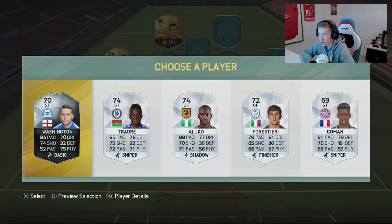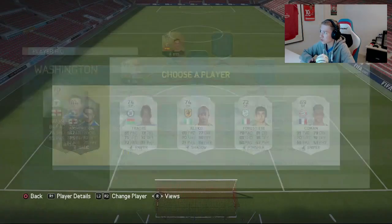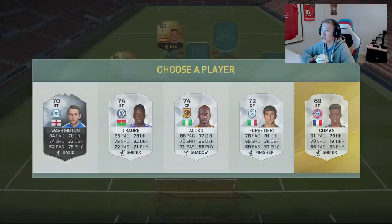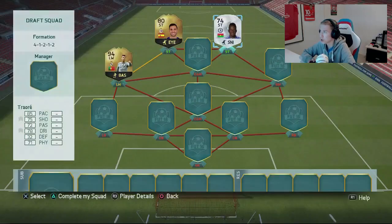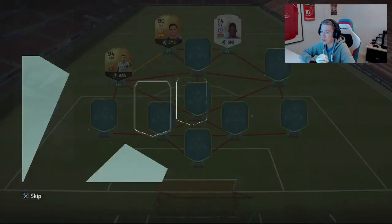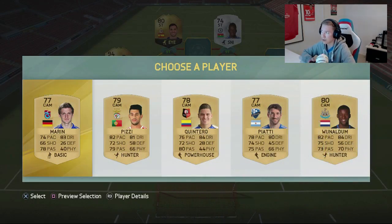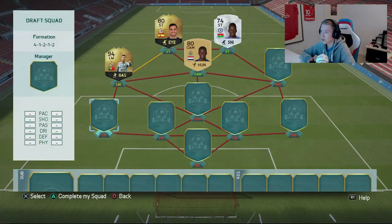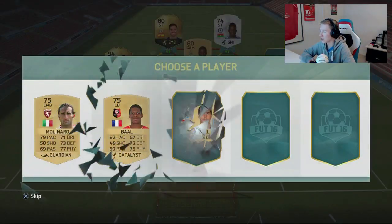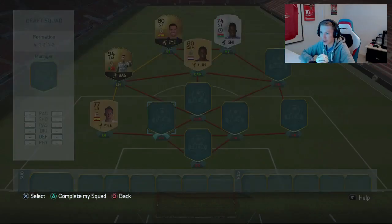Let's have a look at our second striker. We actually need some silver cards, but there are some very nice silver cards. We have Triore - he's a good card. We also have Komen, which is also a nice card. I'll just pick Triore. For the CAM, this is not going too well - I'll just go with Vigilandum. Let's look at our left back. Why am I only getting non-rares? I'll go with the 68 pace guy - that's a decent left back.